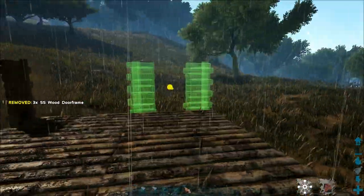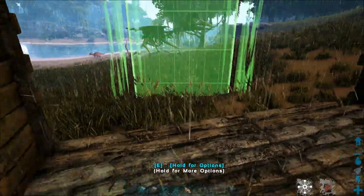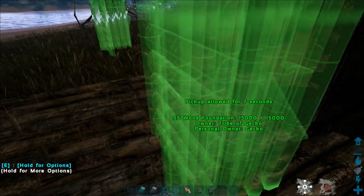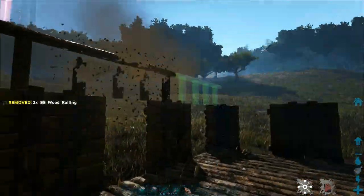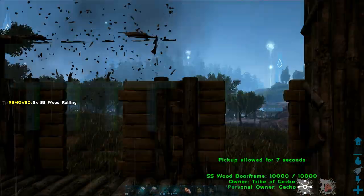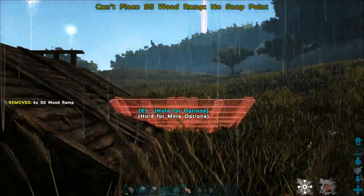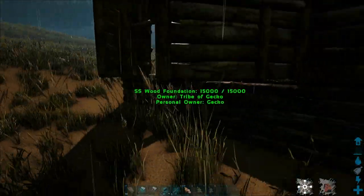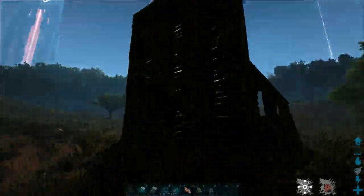Then you want to put door frames around the sides, with the exception of one of the two wide sides where you want to put a gate instead. Then put fence foundations on top of the doors and put ramps at the back end. You can also put that under the gate if you want to. And we have our cage complete — very simple.